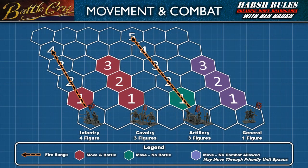An ordered infantry unit may move one hex in any direction and battle, with a firing range of four hexes. Cavalry units may move up to three hexes and battle; however, cavalry do not have ranged weapons and can only battle an enemy in an adjacent hex. Artillery units have the longest range in the game at five hexes, but if an artillery unit moves, it may not battle that turn. Generals can move up to three hexes and may move through friendly unit spaces, but since they represent a single person, they cannot conduct combat.